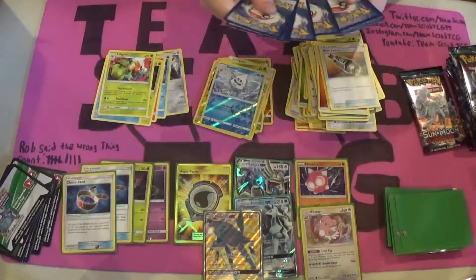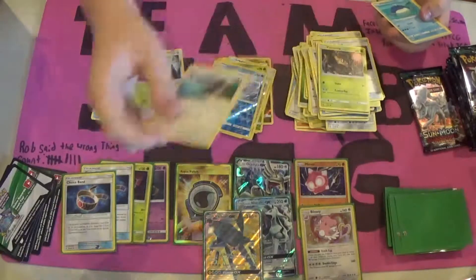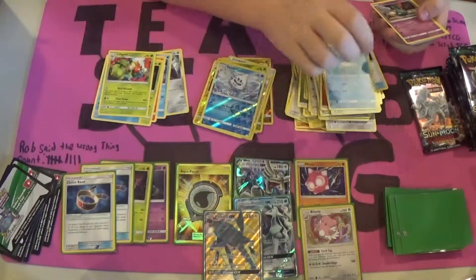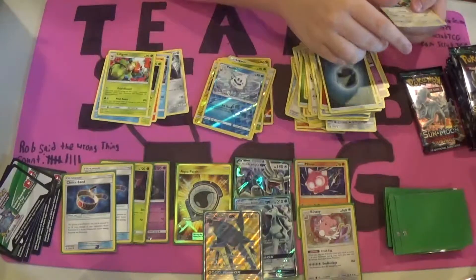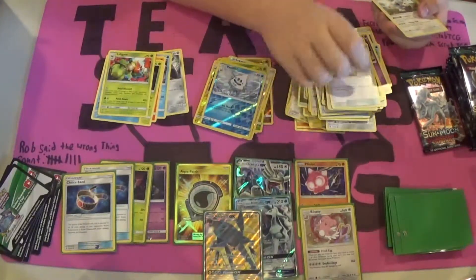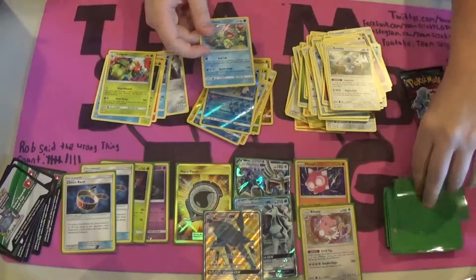We're gonna bust open this pack and see what we get inside. Phantump, Trevenant, Tailow, Whalmer, Trubbish, Jangmo-O, Darkness Energy, Watchhog, Multi-Switch, Komala, Reverse Foil Wishiwashi, and a Holo Rare Politoed. Didn't know this came Holo.